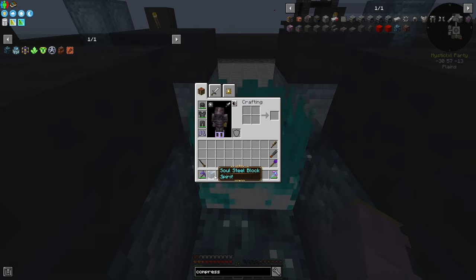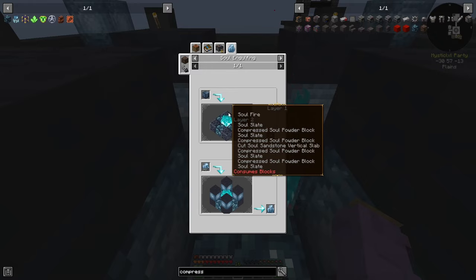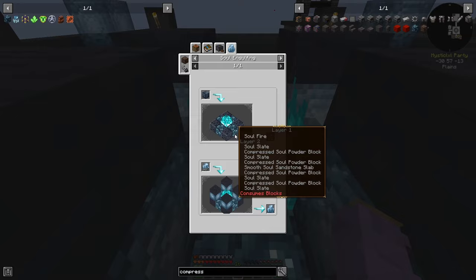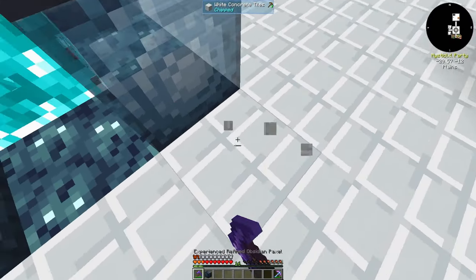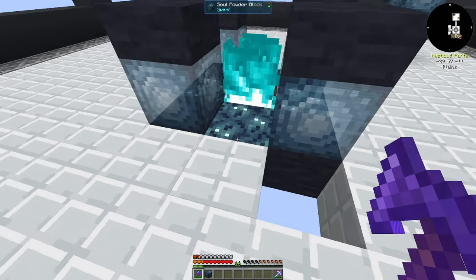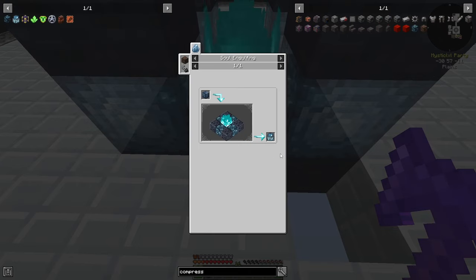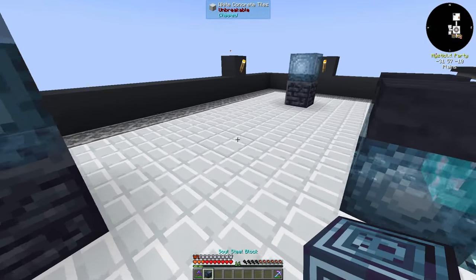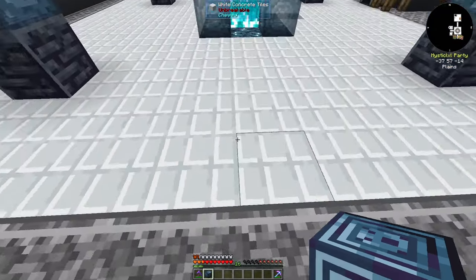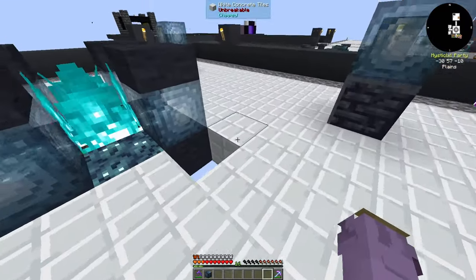Now that we have a Soul Steel Block, we actually have to go ahead and make a new Soul Engulfer, which uses compressed Soul Powder Blocks rather than the ones we're currently using. It also uses Soul Slate in the corners rather than the other stone. So this is other stone and Soul Powder Block — that won't work if you throw this in there; it will just burn up. So you have to make a second one which uses Soul Slate and compressed Soul Powder Blocks. I'm going to go gather all those resources and put it over in the corner here.